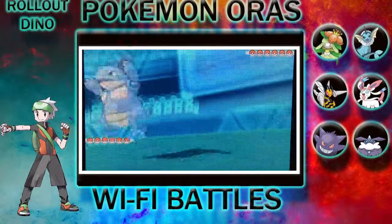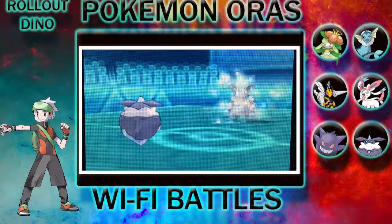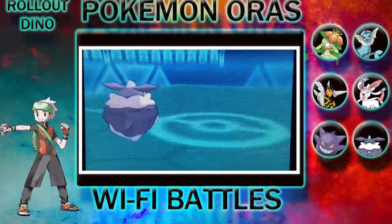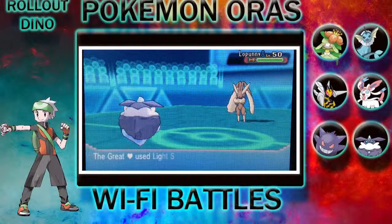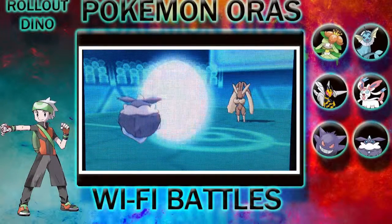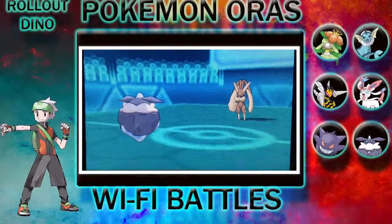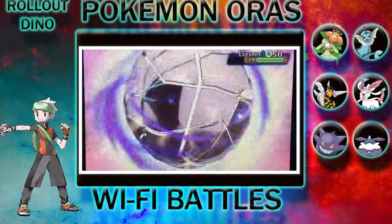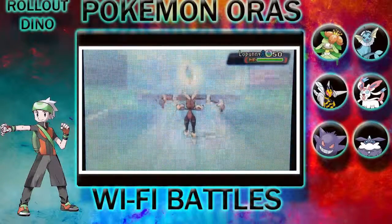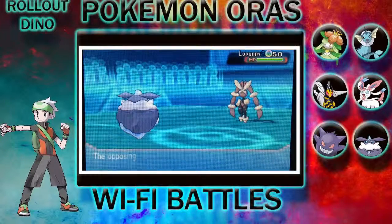I start with Carbines and he starts out with Needle Cream, so he withdraws it for his Lump Honey. I keep Carbines out to set up Light Screen, Reflect, and my Stealth Rocks. He mega evolves into the Lump Honey and just keeps wailing on me for the next four turns.